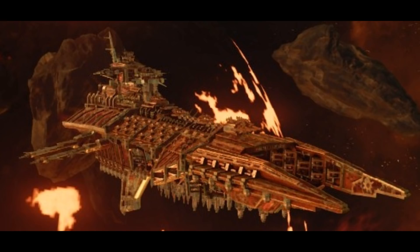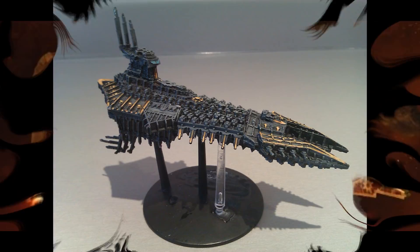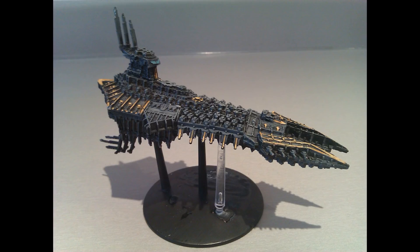A few infamous vessels of this class include the Merciless Death — the first Despoiler class battleship to defect to Chaos — which built an infamous reputation as a menace to the Imperium over several millennia. It was destroyed during the Pandarex campaign during the Fourth Battle of the Sunward Gap by a combined task force of Dark Angels, Grey Knights, and the Imperial Navy.